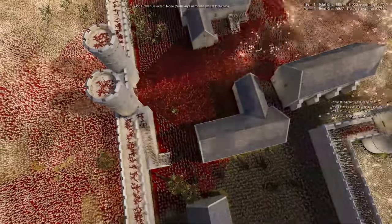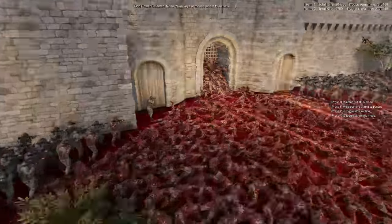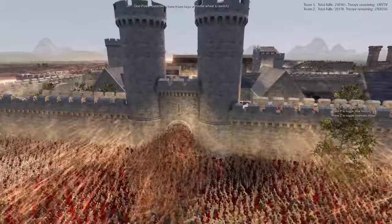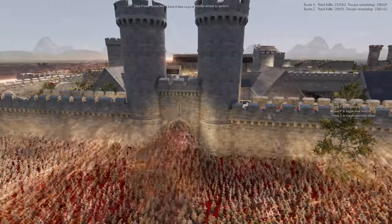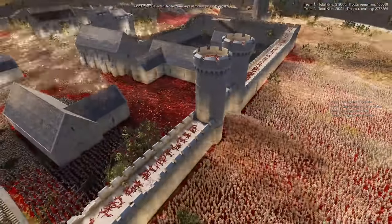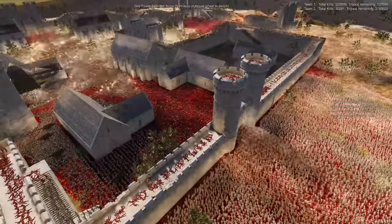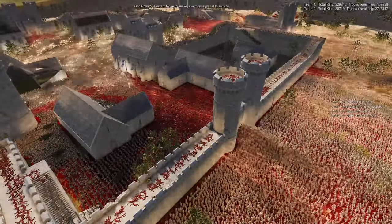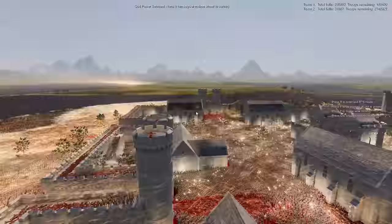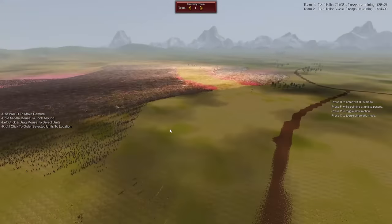A lot of the flak guns are dead, which is not great, though there are still a few holding out. The insurgents are creating quite the body pile over here — that could be a big problem. If the body piles reach the tops of the walls, we're going to see a lot of dead Modern Soldiers on the other side. We are looking at 230,000 dead insurgents and 31,000 dead Modern Soldiers. Let's check out the reinforcements again.